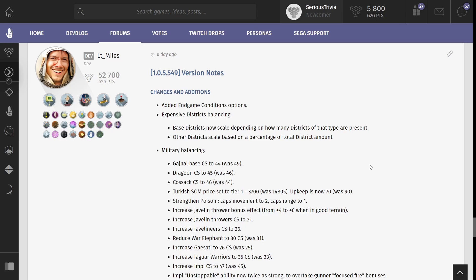Looking at the patch notes, the main additions to the game are the Endgame Conditions — a list of options you can turn on or off for different things that would trigger the endgame. This includes all tech research, 21 stars, and going to Mars. You can turn these off to play a bit longer. Of course, the victory condition is still having the most fame.